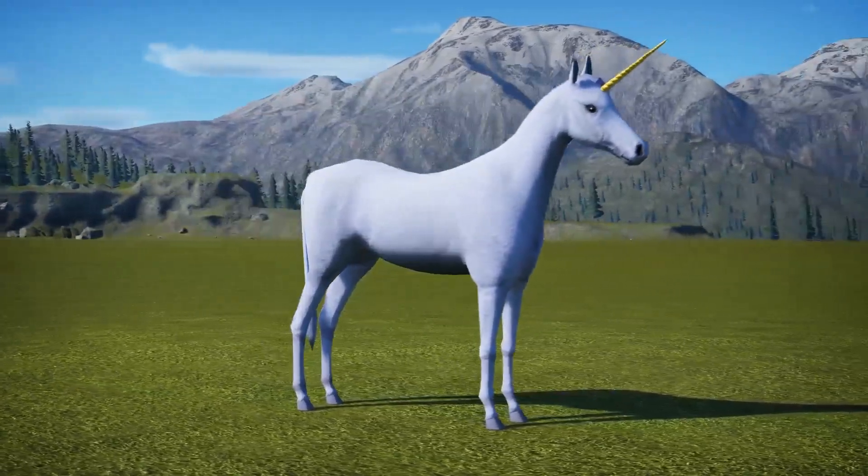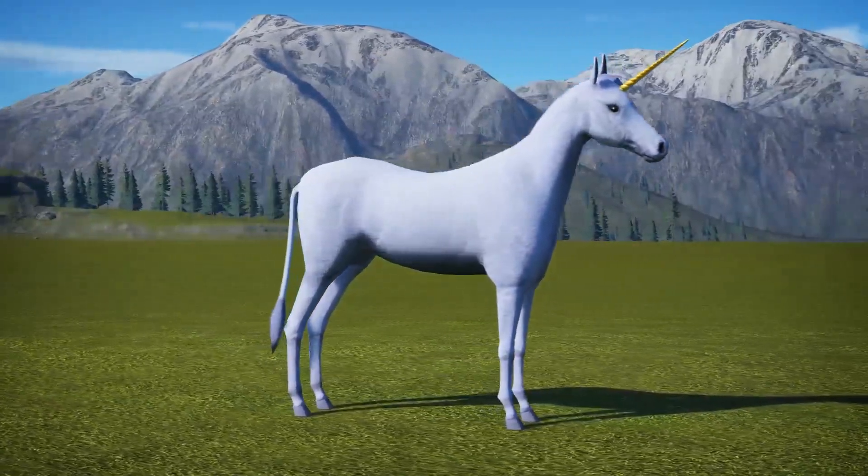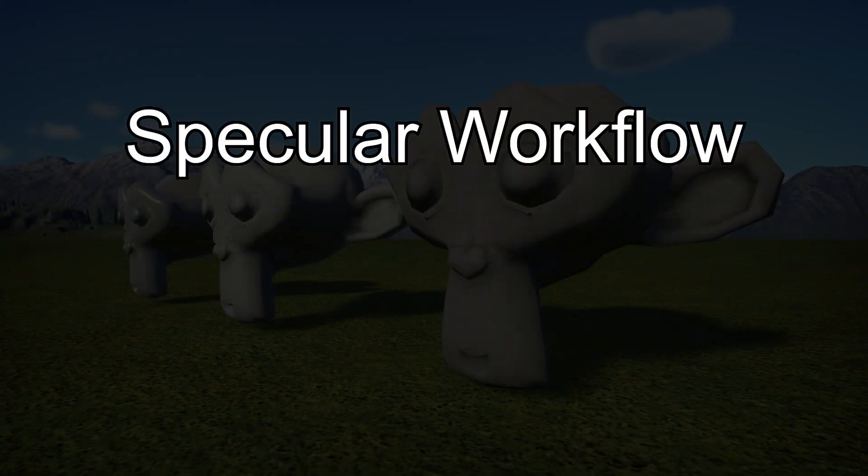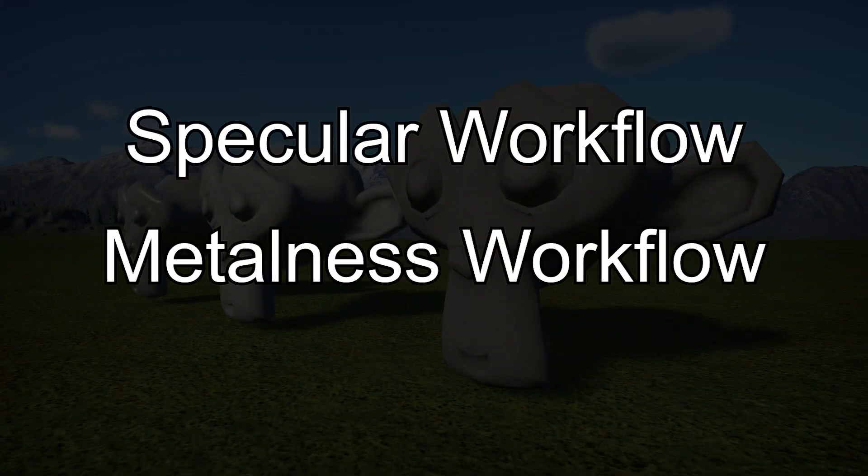This time, I'm going to cover the two ways you can control the shininess of your object, as well as how to make it look metallic. They're called the Specular Workflow and the Metalness Workflow. You can use one or the other, but not both.